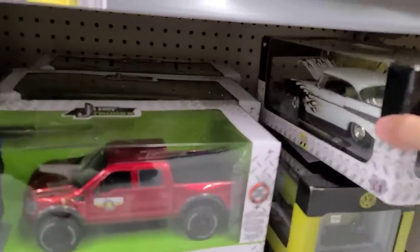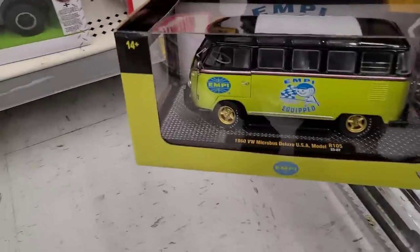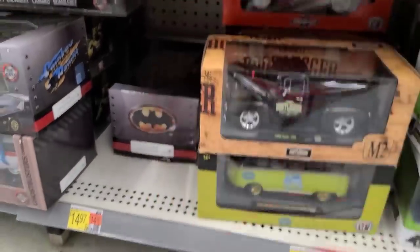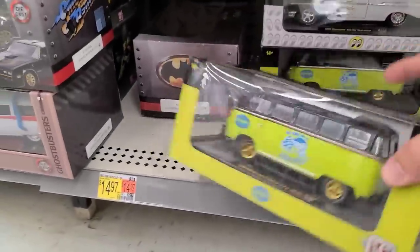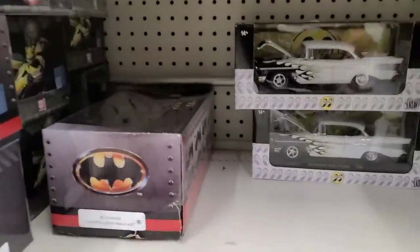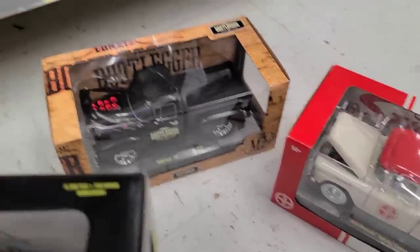Down to some larger M2s — there's the Moon Eyes Equipped, pretty cool, not the chrome base we're looking for. There's the EPI Equipped, which we actually already have the chase of. The Schwinn — I would love to find that one. Over here we've got the Apache, a Bootlegger, the F100, another EPI Equipped, the Apache Cameo, and multiple Moon Eyes Equipped. They would have gold rims to be chases, and these all have the diamond plate bases, so we'll put those back.